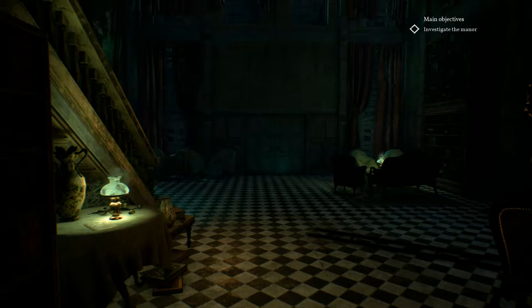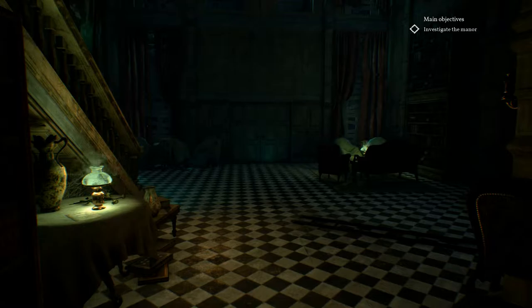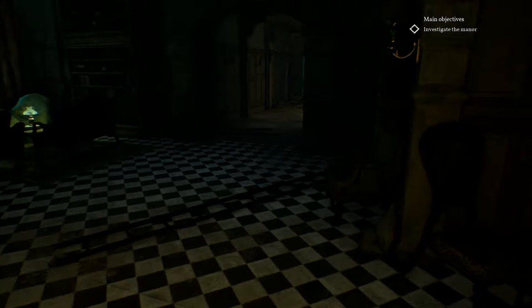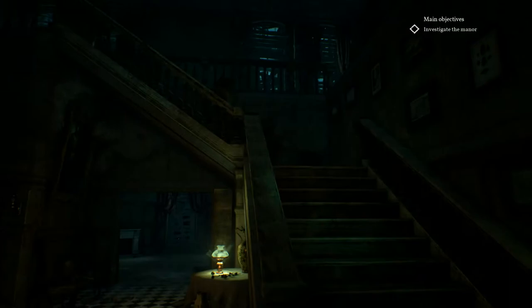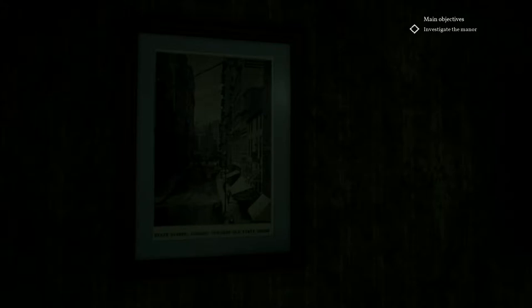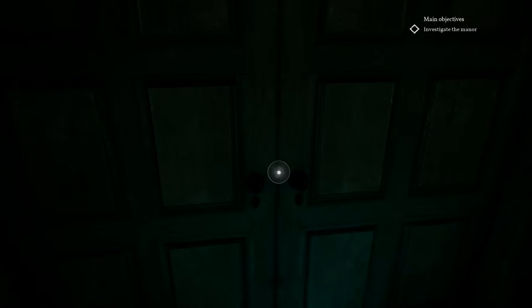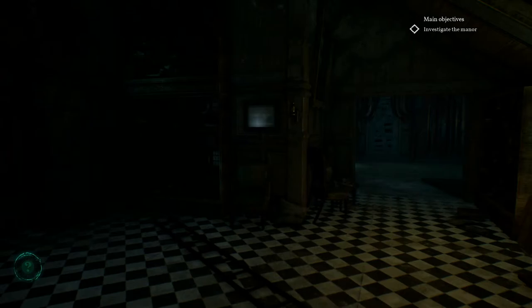Welcome back to YMGP playing Call of Cthulhu part 4. We're moving on trying to find out what happened in the Hawkins Mansion. There is somebody who is thought to be dead but isn't dead. The officer went down that way — we probably can't get all the way up here. Can we open this door? This door is blocked from the outside — maybe that's actually the main entrance.